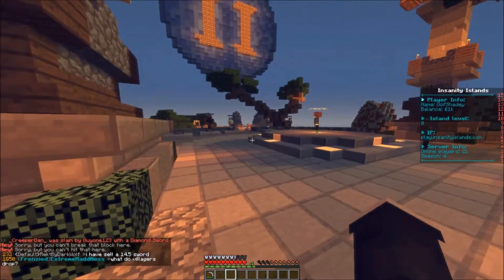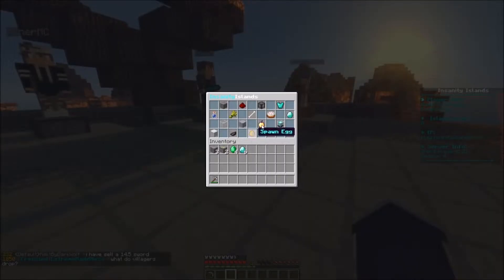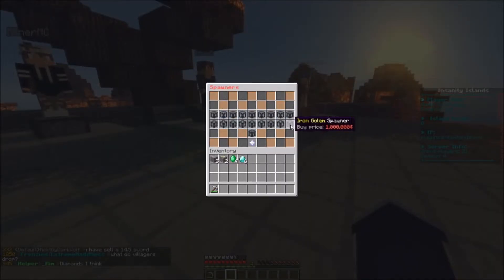Let me show you the spawners — villager spawners. I guess they do drop emeralds or diamonds, I'm not sure.